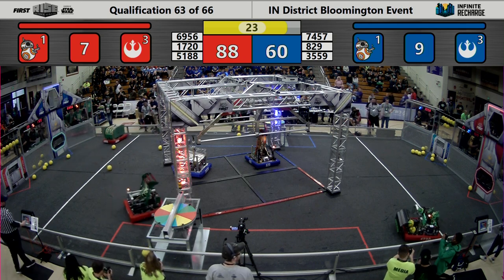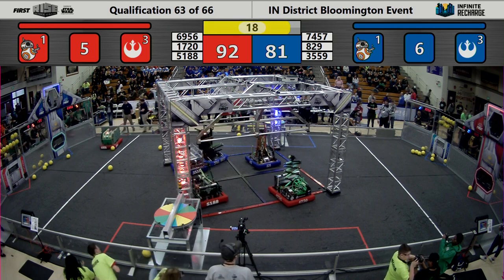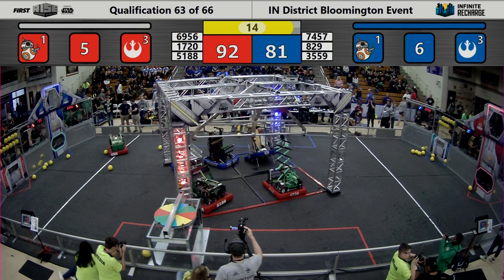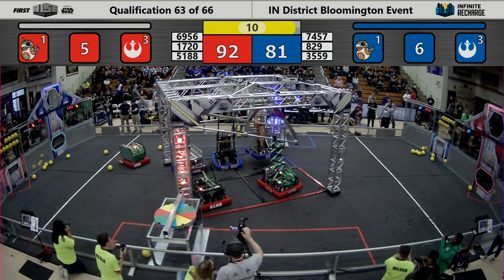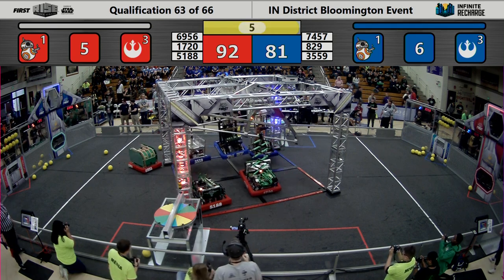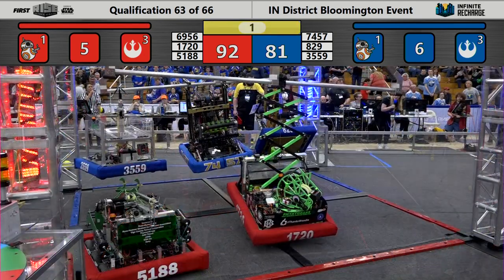7457 manages to get another five in. 35-59 already working on getting their climber on there, while 829 tries to help. 1720 also getting up to get their climber set up. 7457 taking that middle spot on the blue rung, and 35-59 is in the air, followed by 829 and 7457. 1720 getting up there.